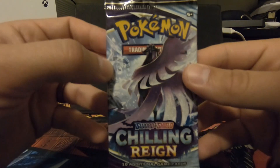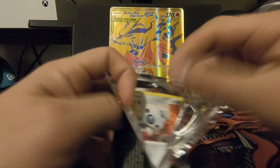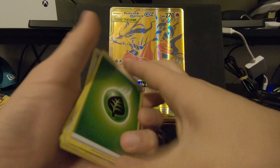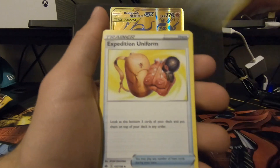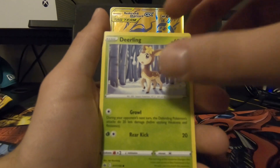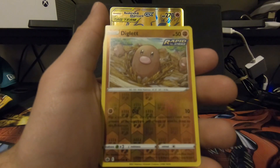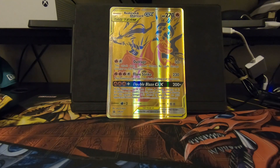Galarian Articuno now. Chilling Rain. Grass Type Energy. Sableye. Alarion. Expedition Uniform. Aaron. Deerling. Delibird again. Larvesta. Mareep. Reverse Holo Diglett. Zangoose — pretty nice. That's a cool Zangoose graphic.